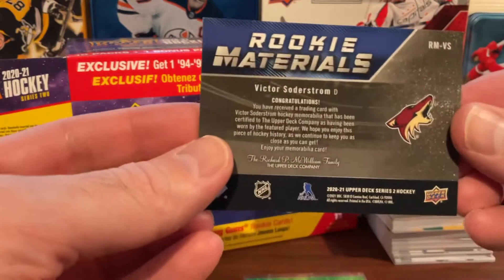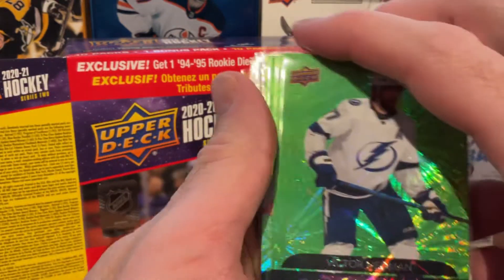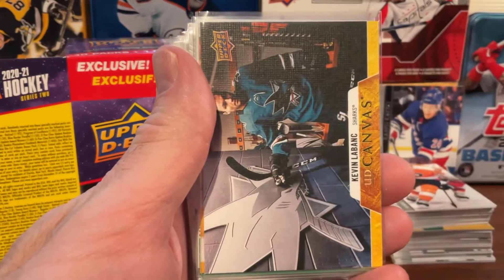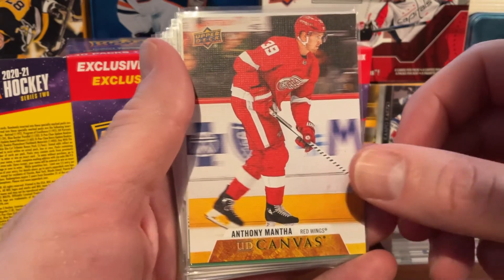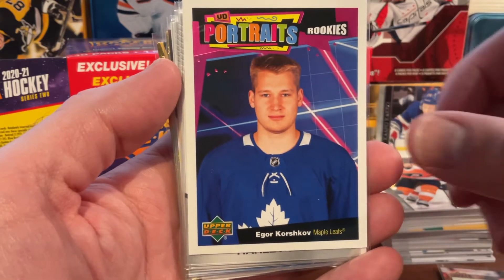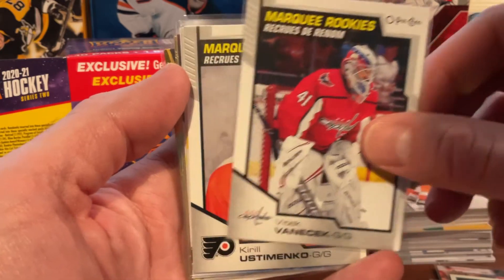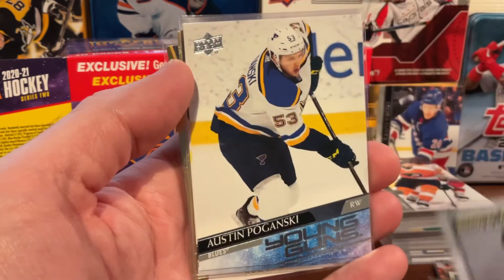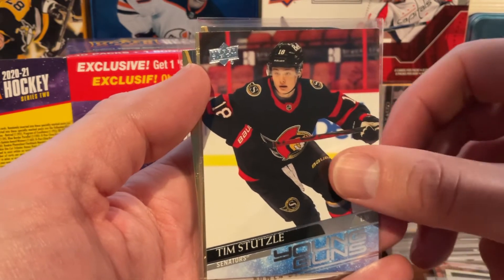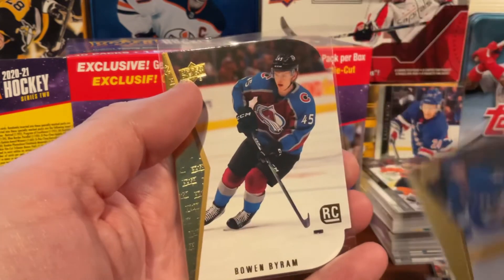Now for a review of our hits for this box: a Rookie Materials from Victor Soderstrom, a few Dazzlers including Victor Hedman and John Gibson Green Dazzlers, a few UD Canvas cards, Award Winners Leon Draisaitl, Rookie Portraits, and a bunch of Marquee Rookies including Dallas Stars, Washington Capitals, Vanacek, and a Flyers card. For young guns we got one so-so card and one really strong one in Tim Stützle, plus our die cuts to finish. Thanks for watching — make sure to like and subscribe, and we'll see you in the next one!